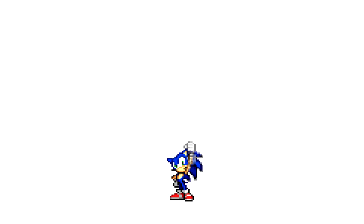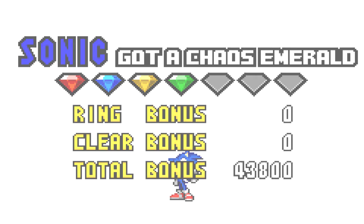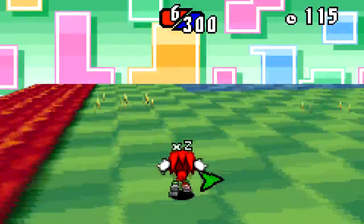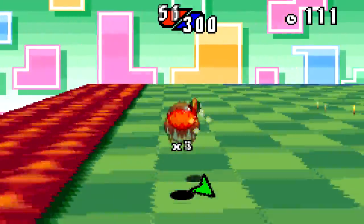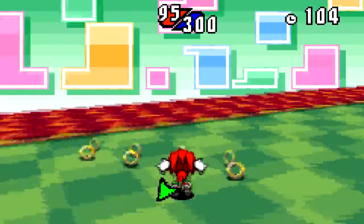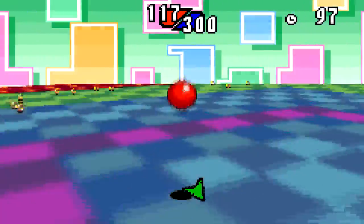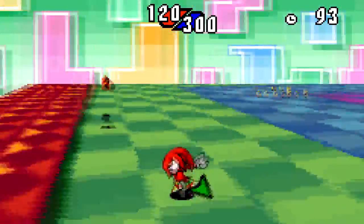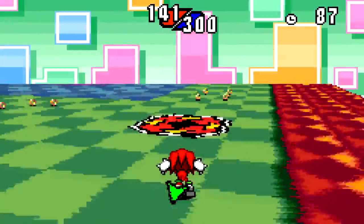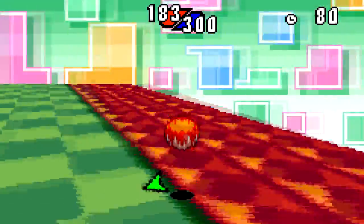There we go — got Sonic's emerald. I still find it bizarre that this game counts the emeralds separately per character. It was so much faster in Sonic Advance 1 than in this game, because in Advance 1 all you have to do is find a spring in one of the levels, and the emerald counter was shared between all the characters — didn't matter if it was Sonic, Tails, Knuckles, or Amy.